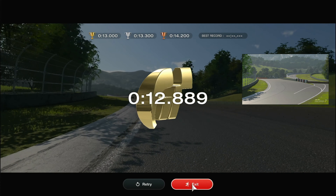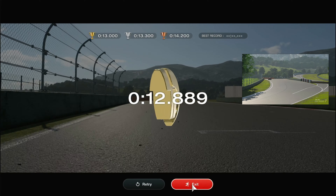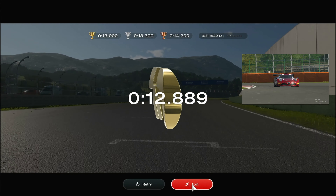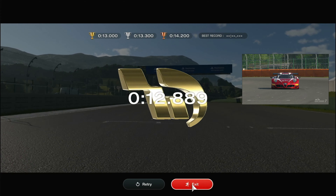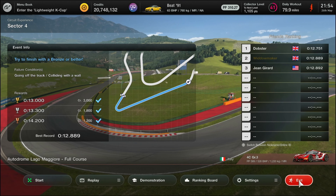We got gold by a tenth — that's all we need, just the gold. That was actually only a couple of runs; it's not overly complex. You'll find it more tricky when you're actually racing the circuit or doing the final lap attack, because as a single corner it's conquerable.